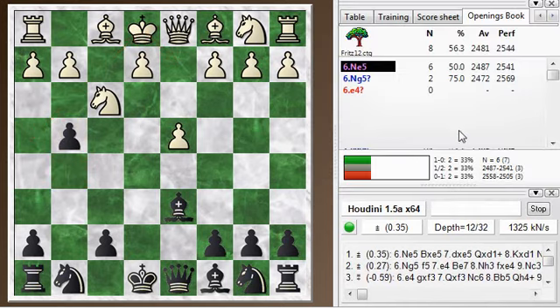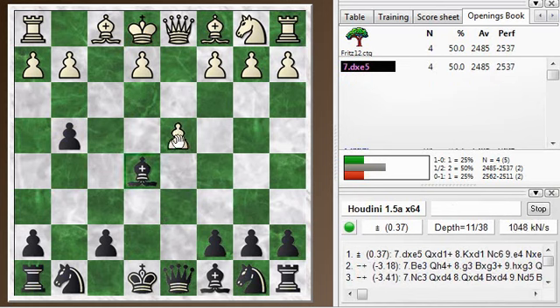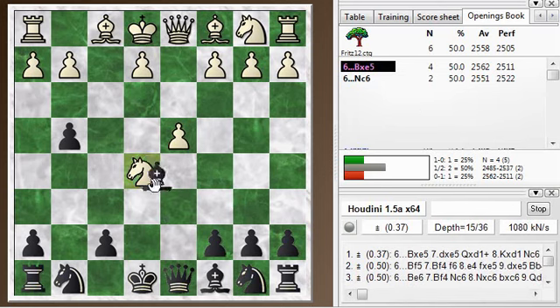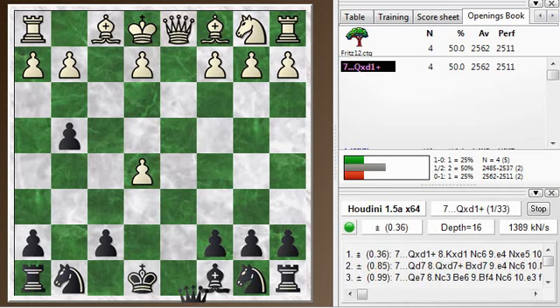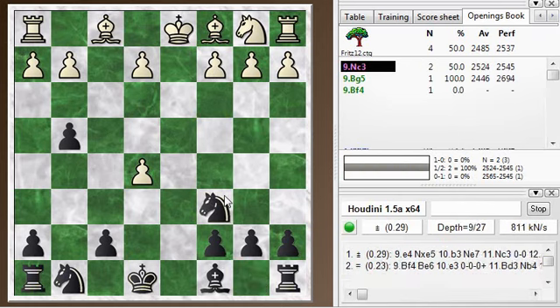I just wanted to take a look at this again and try to remember it better. Knight E5 is a good square for the Knight. And Bishop takes immediately — this is kind of uninspiring to play Bishop takes, it's going to lead to a trade of Queens it looks like. Bishop takes, D takes, and Queen takes. Once you've started down this line, Queen takes is really the only move here. And then Knight C6, trying to round up that pawn. This is not all that inspiring a position with the Queens off.